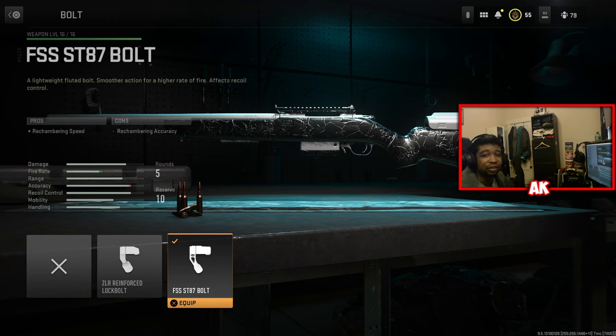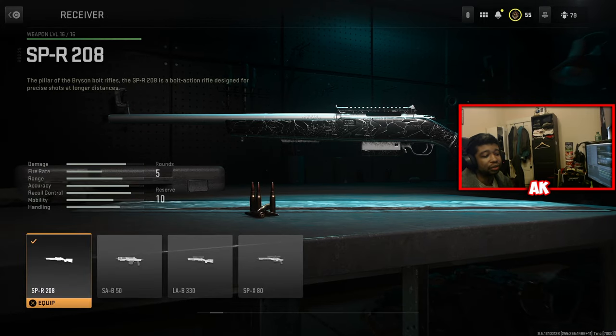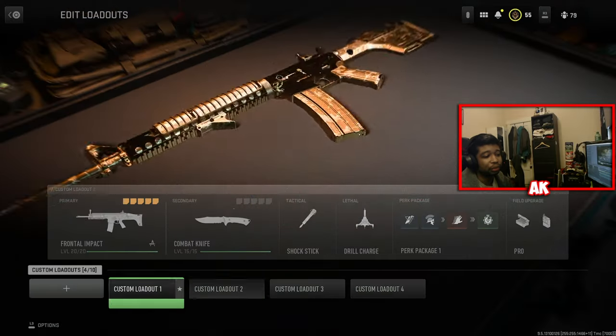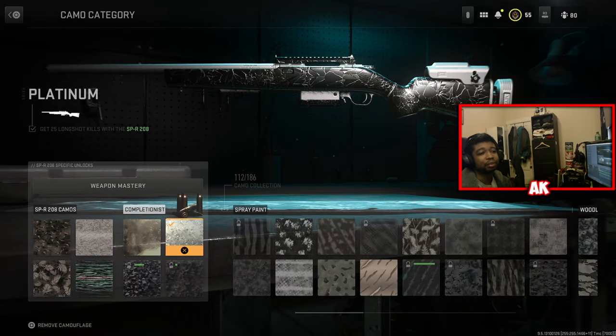That way, in case you get into a close-quarters situation, this will allow you to get more follow-up shots. Do bear in mind there are different weapon platforms for this weapon, so make sure you are on the SPR-208 platform. And we've got the beautiful Platinum Camo on there.